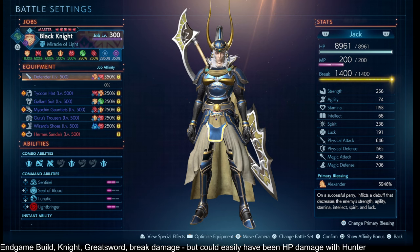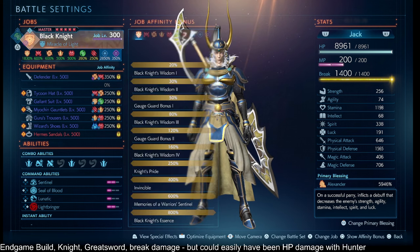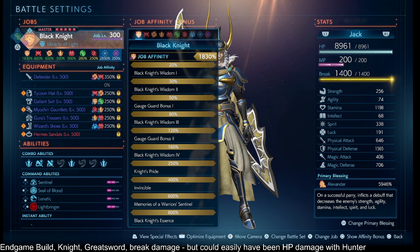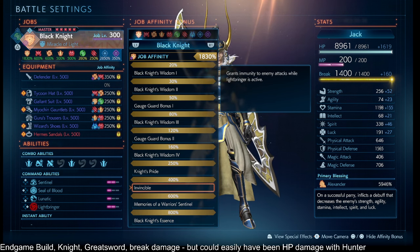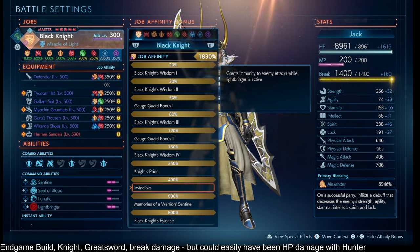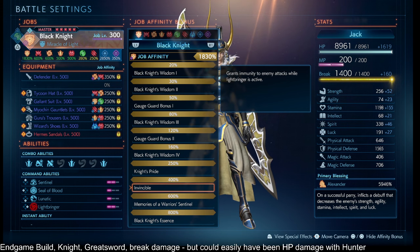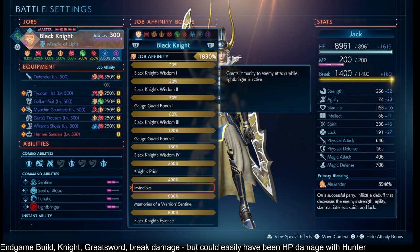We lean into our other ways to survive in order to keep spinning. Let's look at our job affinities, and I'll cover the core ones and then the optional ones. Knight 400% gives you immunity to damage from enemies as long as your Lightbringer, Dimensionbringer, or Chaosbringer are active. I'm getting the Knight 400% from my Master Points in Category 1, and you can get this as early as Bahamut difficulty because Job Level 200 is available at that point.